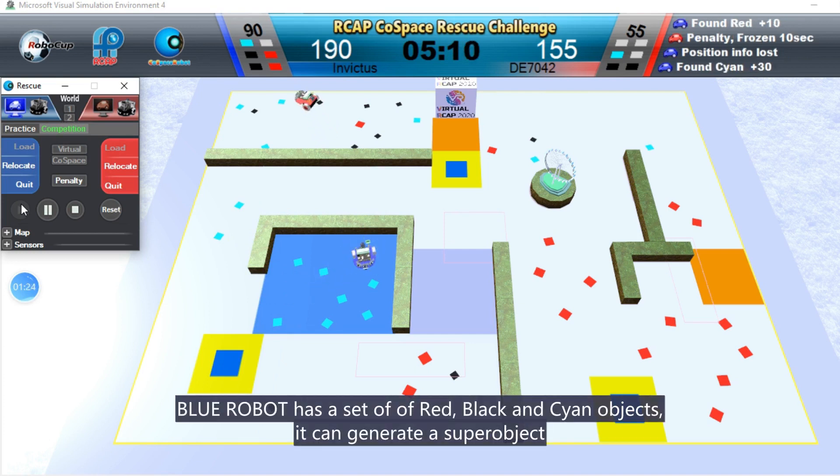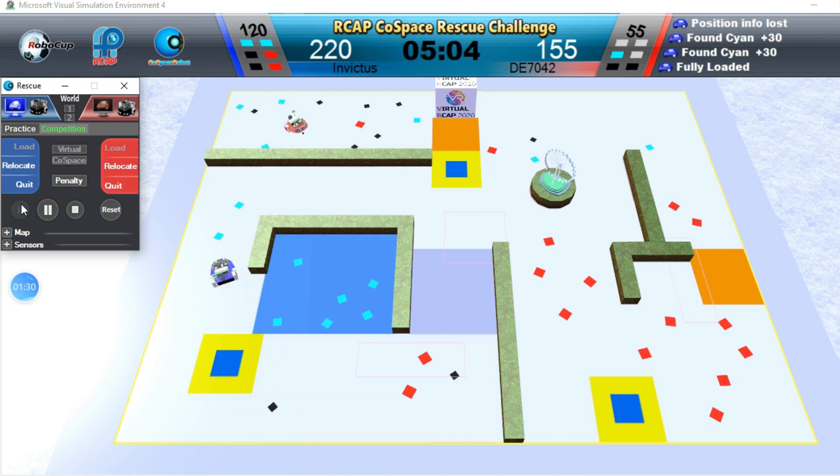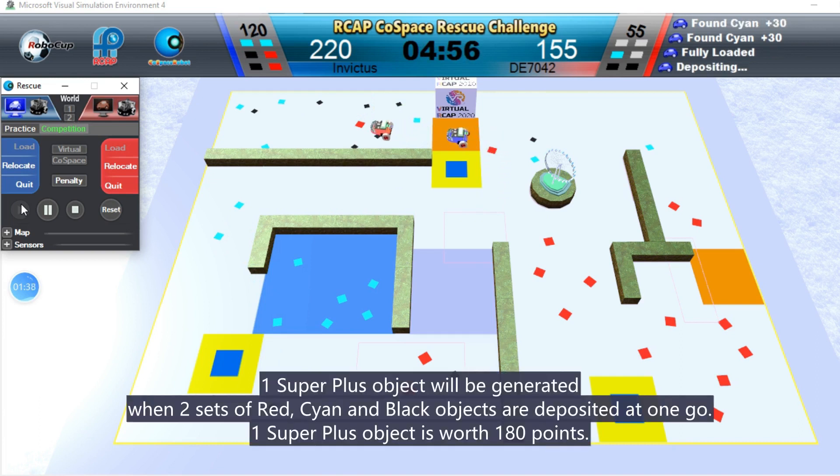Blue robot has a set of red, black, and cyan objects. It can generate a super object. One super plus object will be generated when two sets of red, cyan, and blue objects are deposited at one go. One super plus object is worth 180 points.